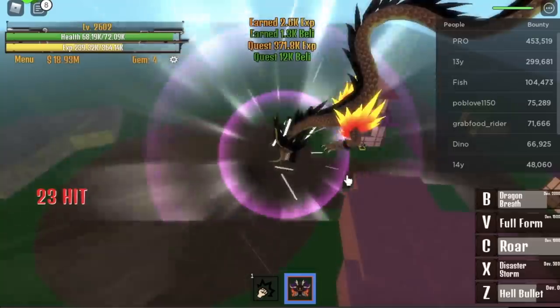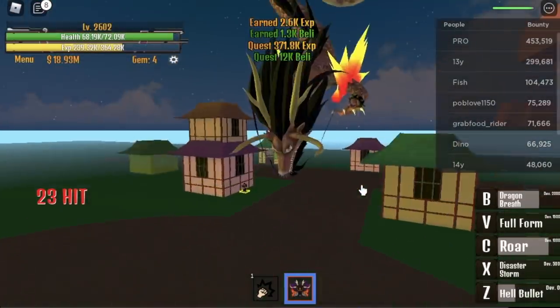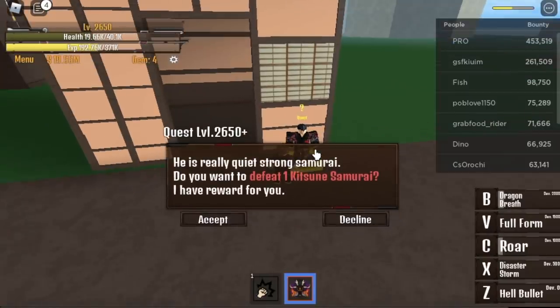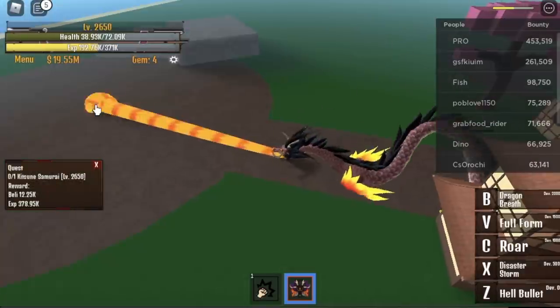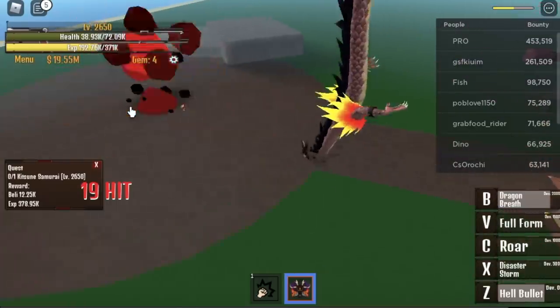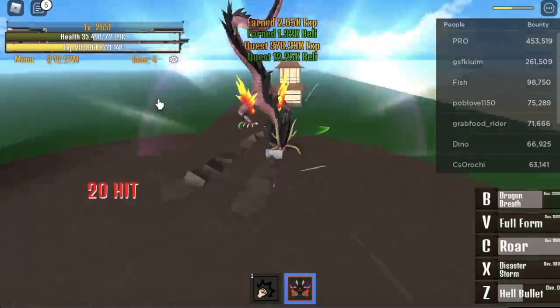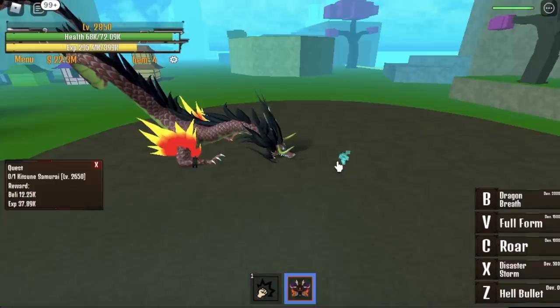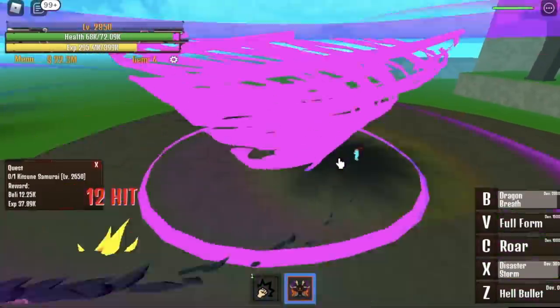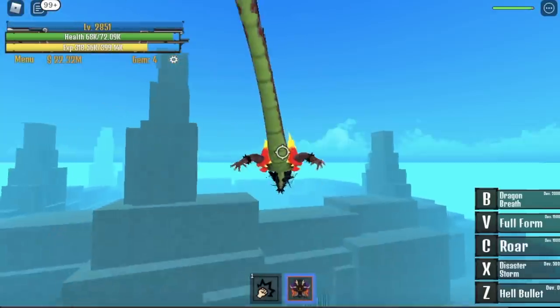When you reach 2,650, off to the next mob. The quest giver is just beside you — the Kitsune Samurai. It is easier to defeat this. B skill, use your Z skill, your X and Z. Let me show you how to burst this — you need to be near. B skill, X skill, and Z skill. And that's it.